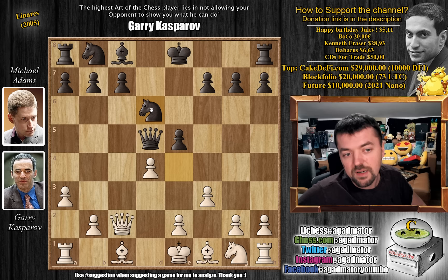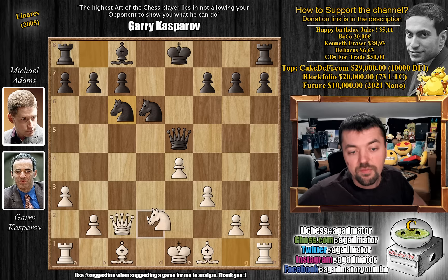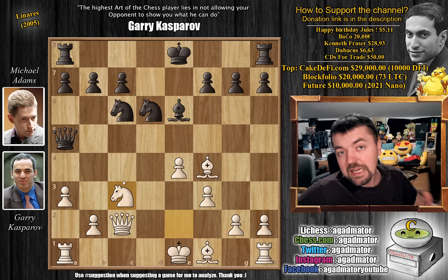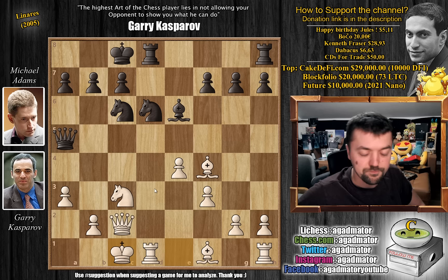We have d captures on e5, queen captures, and now pawn to e4, grabbing the full center. Knight to c6, and now knight to e2. We have bishop to e6, bishop to f4 — now attacking Adams' queen — and queen to a5 check. There is one game where queen to c3 was played, but here Kasparov plays knight to c3. As of move 14, we have a completely new game. We have castles queenside by Adams and castles queenside by Kasparov — a very interesting position with both players castling queenside.